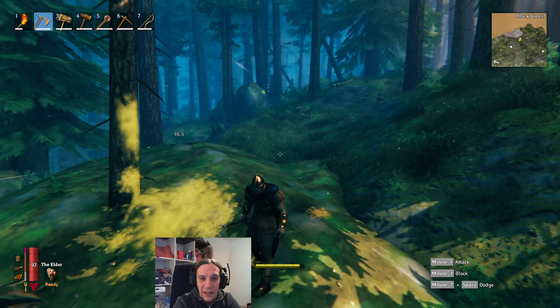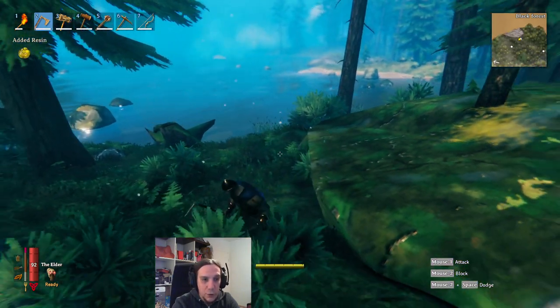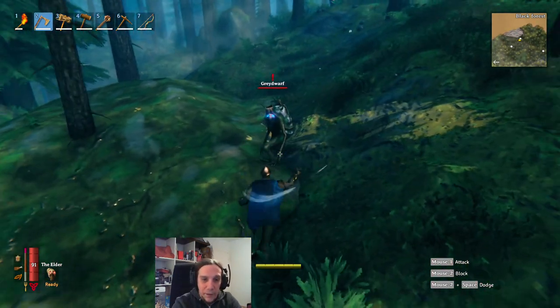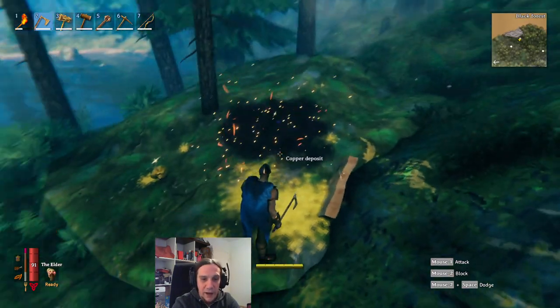Keep in mind that here you will always be constantly swarmed by enemies, so you should already be able to tackle those guys. But don't worry — a regular armor made out of deer hide is already pretty decent. This is copper, and you can find it basically everywhere on the landmass of the Black Forest.